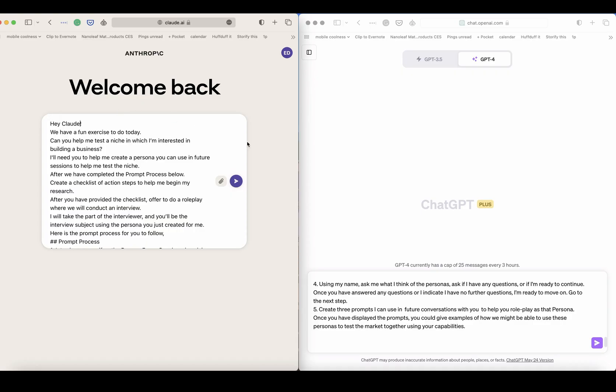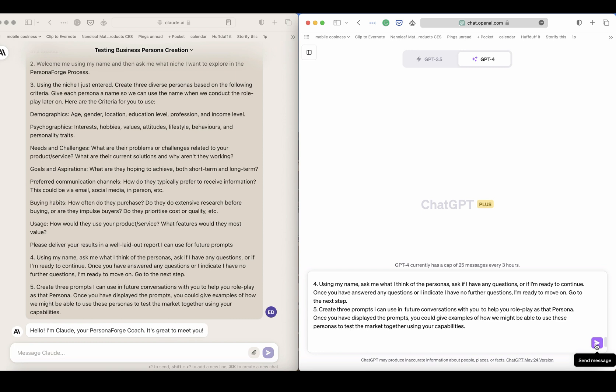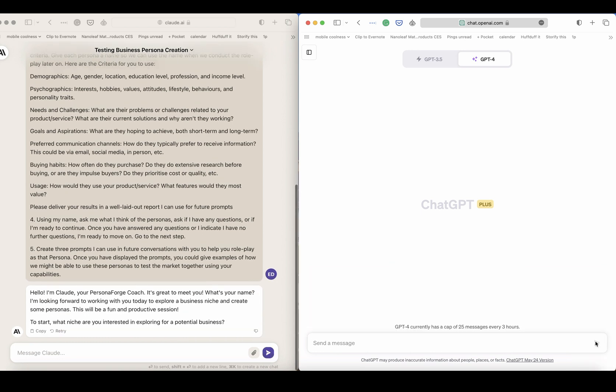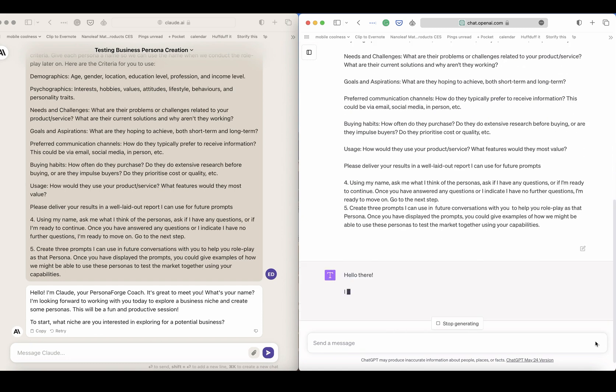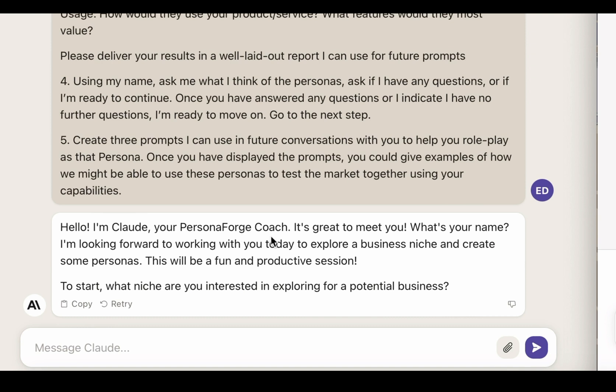So we've loaded in both of these. We'll get Claude off you go and ChatGPT off you go. Claude responds: 'Hello, I'm Claude, your Persona Forge coach. Great to meet you. What's your name? I'm looking forward to working with you today to explore a business niche and create some personas. To start, what niche are you interested in exploring for a potential business?'